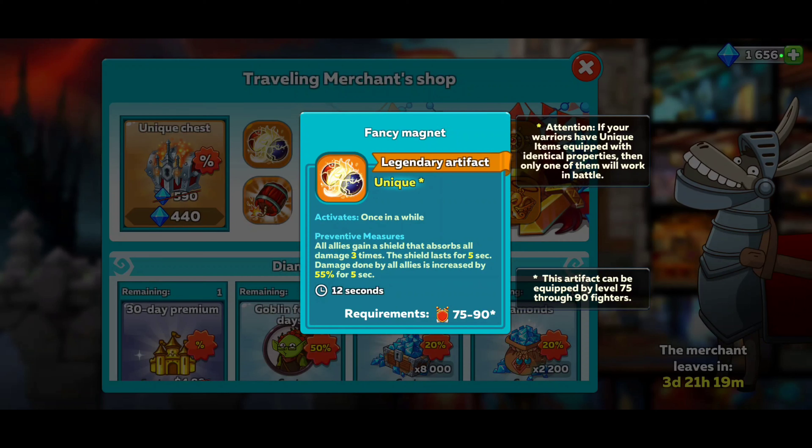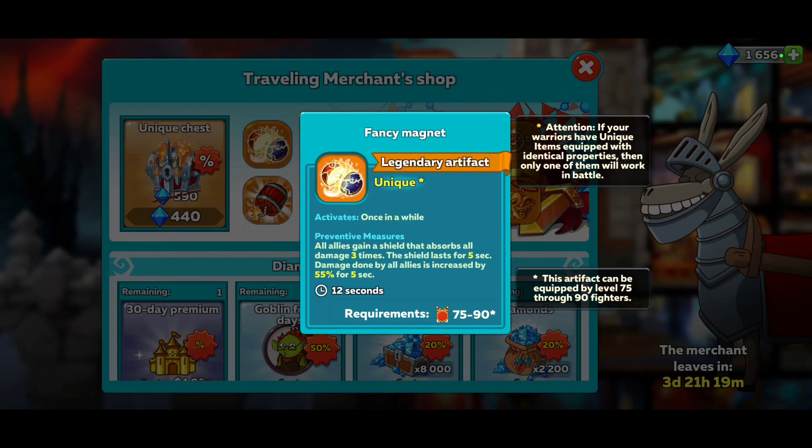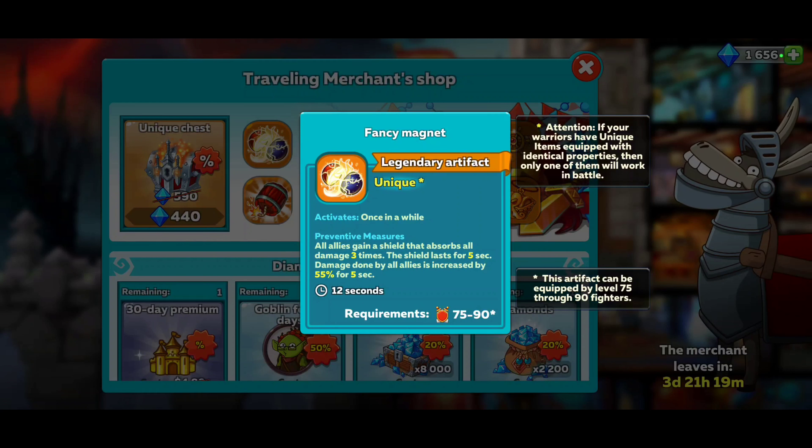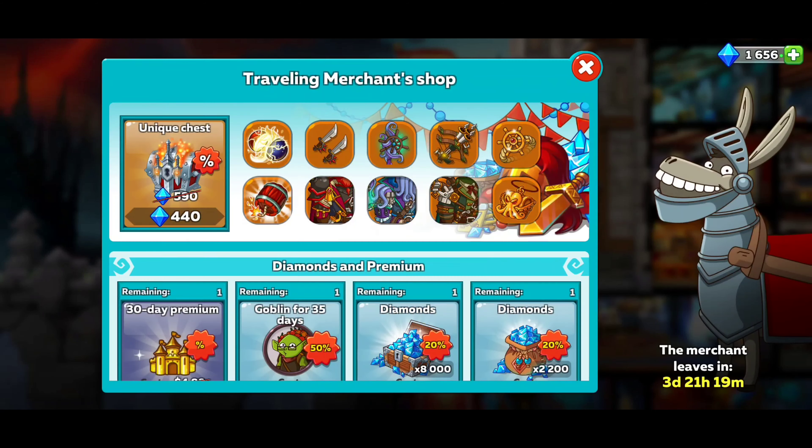First one is the Fancy Magnet. It's a legendary artifact. All allies gain a shield that absorbs all damage 3 times. The shield lasts for 5 seconds. Damage done by all allies is increased by 55% for 5 seconds. Seems pretty good.